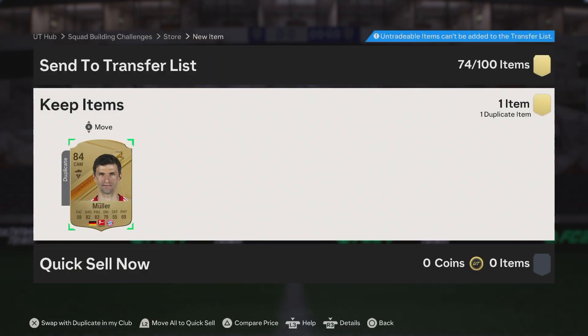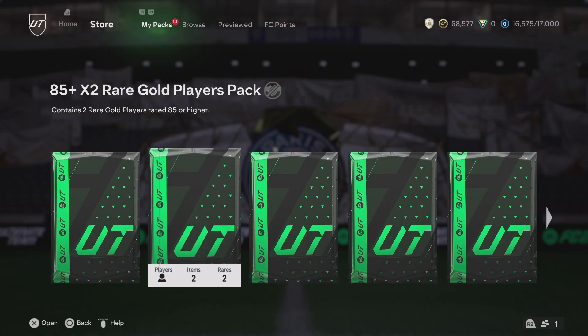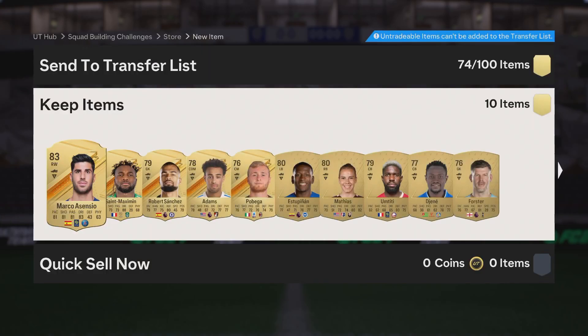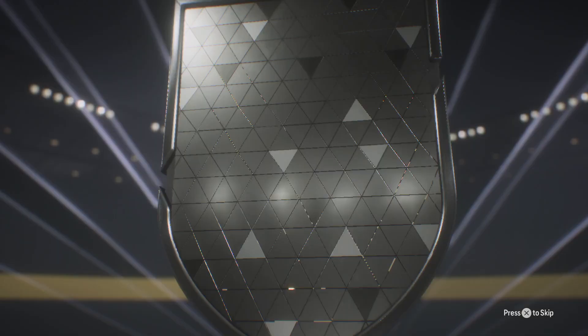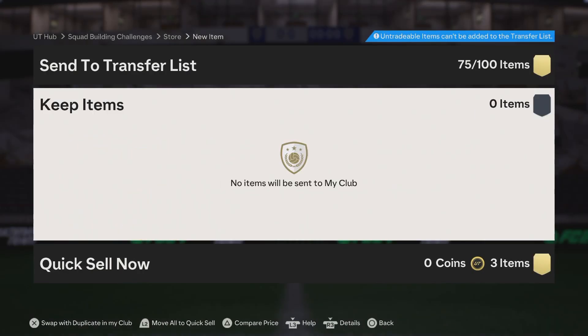We'll go ahead and open up the dupe exchange packs real quick, then get on to the 85x2 and the 87x2. I shouldn't have too many dupes here, maybe rare player dupes because I did the 50 best of nations pack, so we've got a whole bunch of rares in the club. That's like 83 rated — is that Ascensio? We're not really expecting anything crazy out of the 19-player packs. 27-player pack now. Laporte, we take Laporte — especially out of a dupe exchange pack, 85s are fantastic. Only three dupes. Very nice.